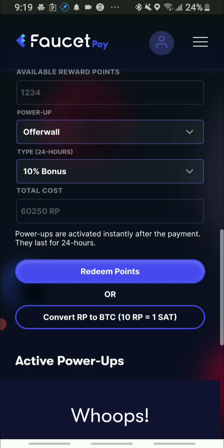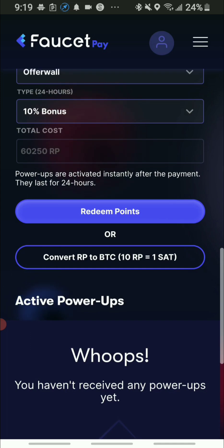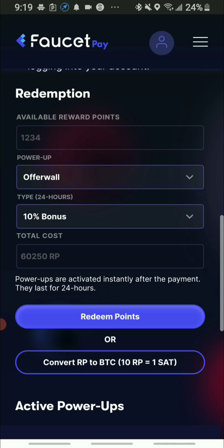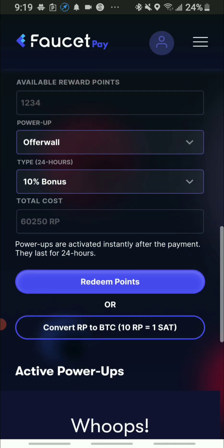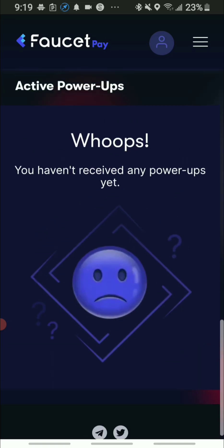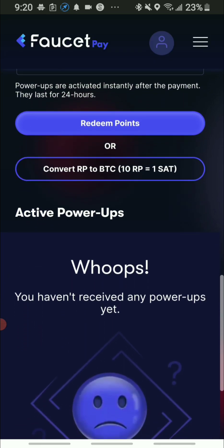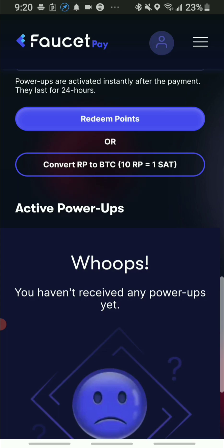So let's say I want to redeem my coins. You can see that I could redeem my coins for Bitcoin. You can also earn a 10% bonus on your coins, or you can just take it out into Bitcoin. Right now I don't have enough — as you can see, I have to have a million coins in order to convert over to Bitcoin.